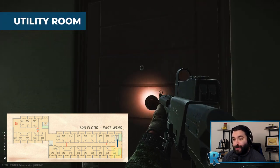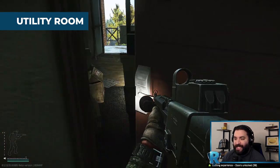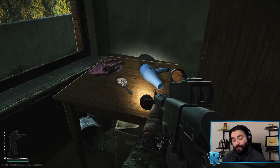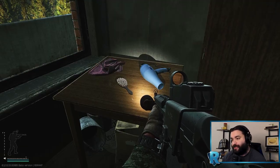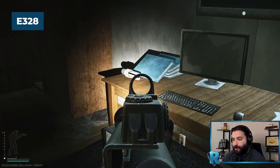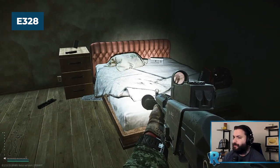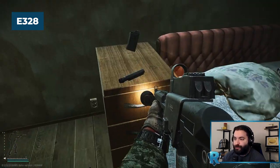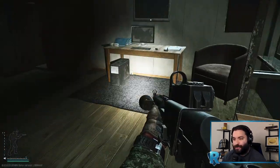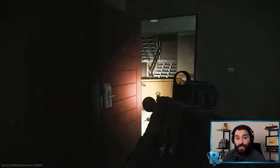Here we are at Room 328, opened with the utility key — a very nice key. In here it's going to be high-medium loot: three gold tier spawns on this table, and coming around, several tech spawns on the table — Tetrises and the like. Over here there are some really nice weapon parts, great backpack stuffers. That's what this room is: medium tier loot to stuff your backpack with.